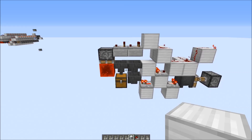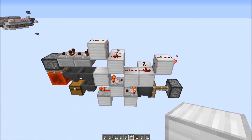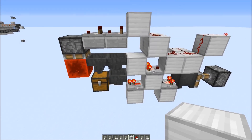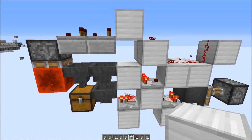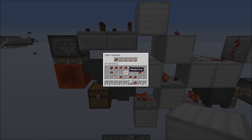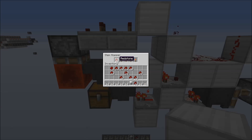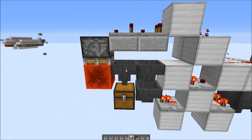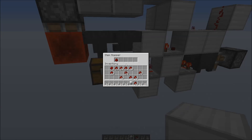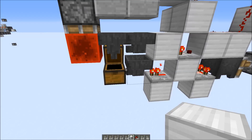In case you are interested in building this, here is the one-wide slice that you can copy. This is the block of the water stream on top. This is the hopper that picks up the items — you put in four different items and then the item you want to sort out. Then in this hopper you put in five stacks of the item you want to sort out, and the remaining hoppers don't need anything.